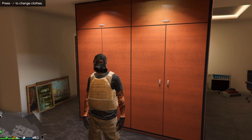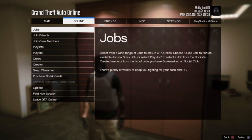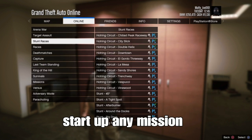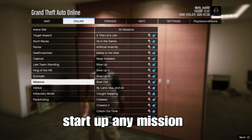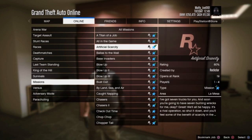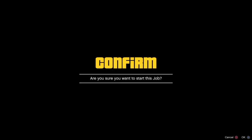From there, go to Online Jobs, play jobs, and scroll down to missions. Start any type of mission available.